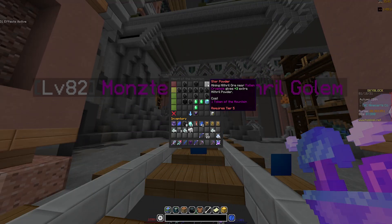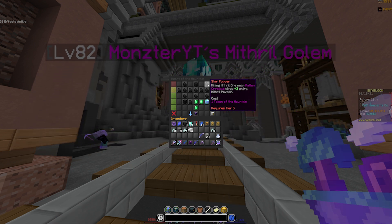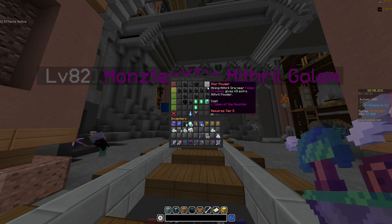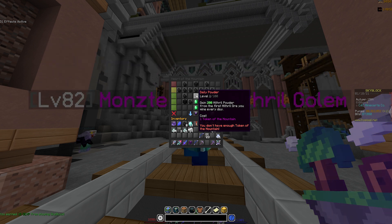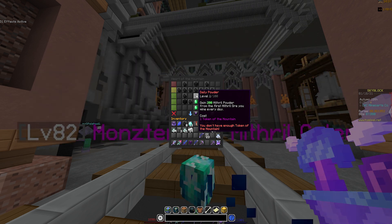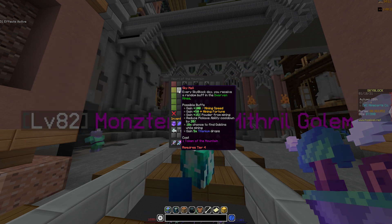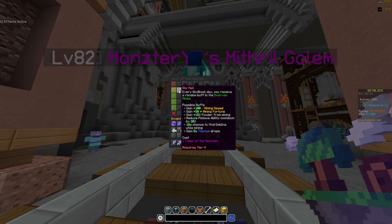Inside the Heart of the Mountain, there are a couple of perks that affect your Mithril Powder gain. The Star Powder perk at tier 5 gives plus 3 extra Mithril Powder for every ore you mine near fallen crystals — that's a decent amount. Daily Powder gives you 200 Mithril Powder from the first Mithril ore you mine every day, and you can pump it up to level 100 for potentially thousands from your first ore. There's also the Goblin Killer perk for extra powder from killing goblins. Finally, Sky Mall gives you a random buff in the Dwarven Mines every Skyblock day — about every 20 minutes — and one possible perk is plus 15% powder from mining.